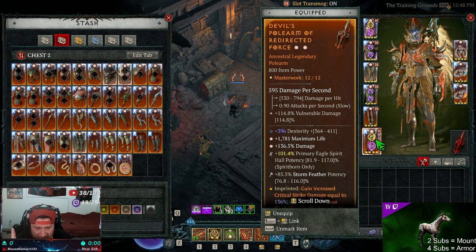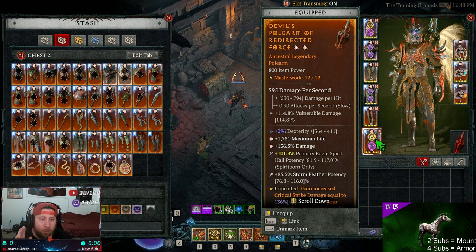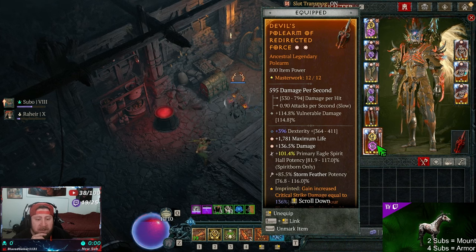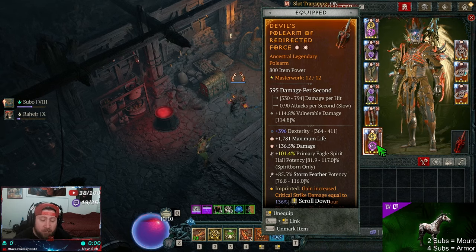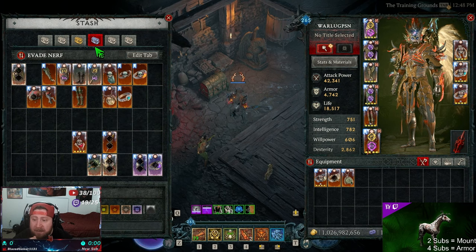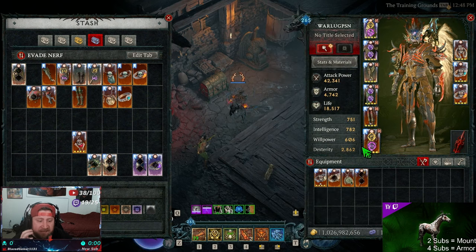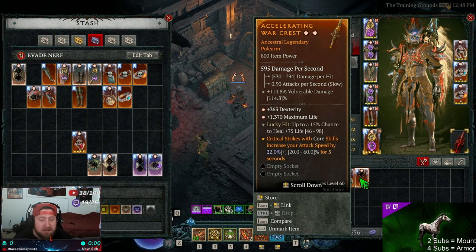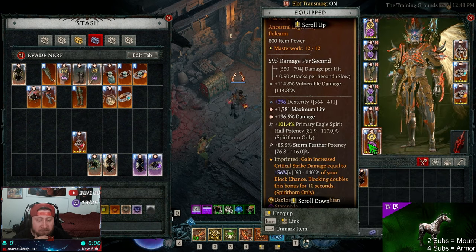For the weapon you want a polearm for the vulnerable damage — not block chance, vulnerable damage. We do attack a little bit slower but the vulnerable damage is worth it. You want Dexterity, max life, and the percent GA on damage is fine, but you really want critical strike damage there. I still need to find one with a GA crit — I could re-roll the lucky hit on my current one to critical strike damage, so definitely get that.